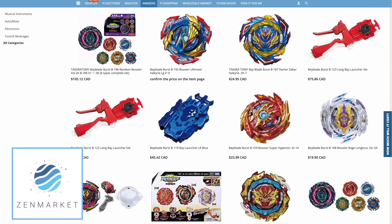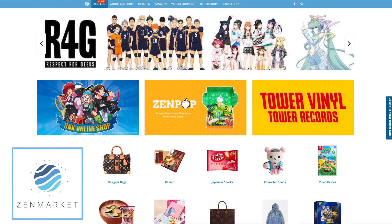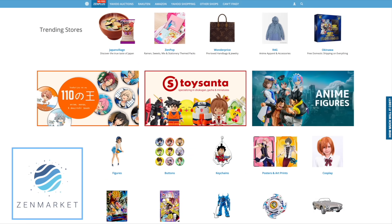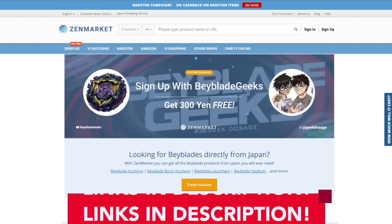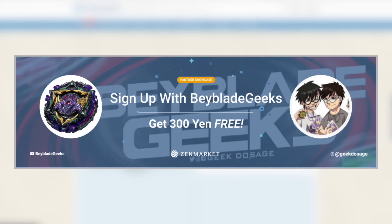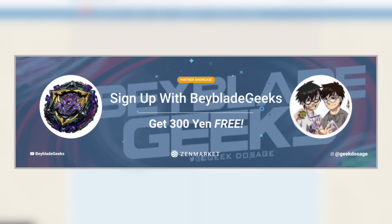Not only are there Japanese Takara Tomy bays, there are also clothes, food, video games — a bunch of cool stuff that you might not be able to find anywhere else. If Zen Market is right for you, definitely check out our showcase page in the video description below. Use our link and get 300 yen free for your first item that you purchase on Zen Market.